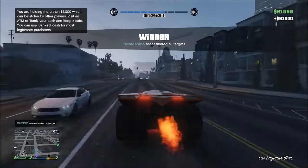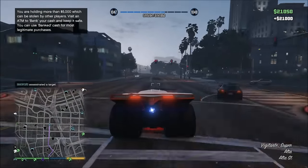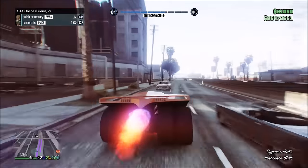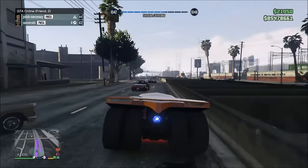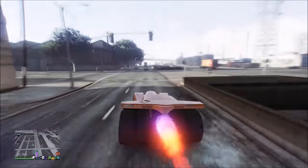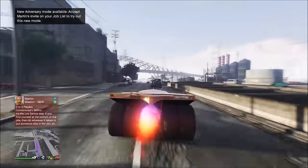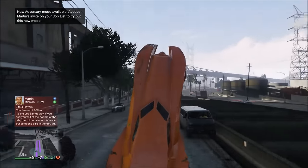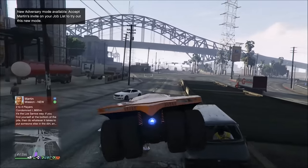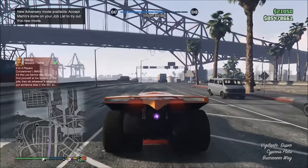Right here you guys can see we just completed Headhunter nice and easy, working together with my friend who was in a helicopter — he took out the stationary ones, I took out the vehicle targets. Another important thing to talk about is this vehicle is very powerful, kind of built like a tank. Even though it doesn't have the armor of a tank, it has the ram of a tank. If you're going full speed, you should be able to ram almost anything out of your way. Just don't hit vehicles sideways or you can flip, as you saw. If you hit them straight ahead, you will knock them right out of the way.